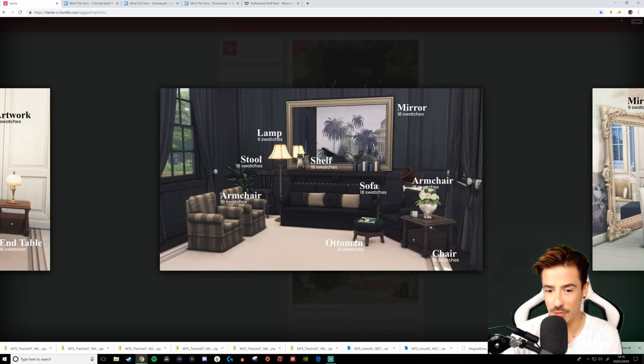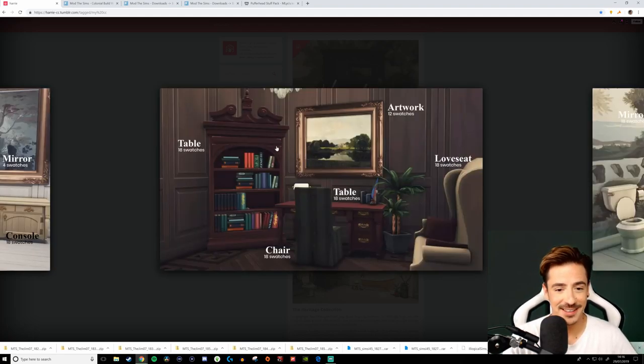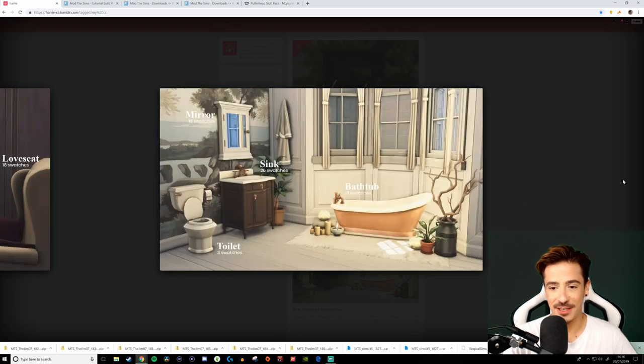I just haven't found a house I could use it on yet, but now I have one and I cannot wait to play around with it. There are nice little ottomans — look at the swatches! And this mirror — Sam and Irrelevant Sims, another lovely friend of mine, got this idea with the big frame from the Vampires pack with mirrors behind it. You could actually do it with move objects on, but Sam has made it into a piece of CC now.